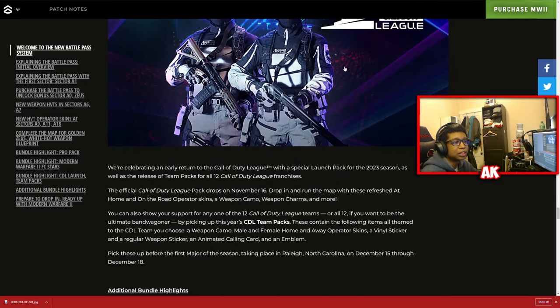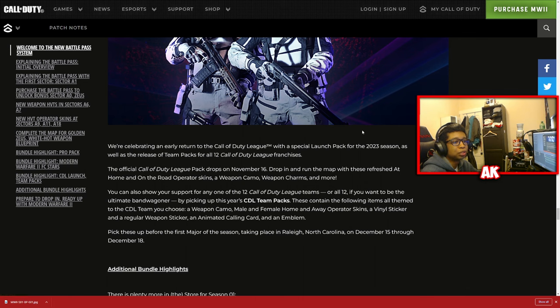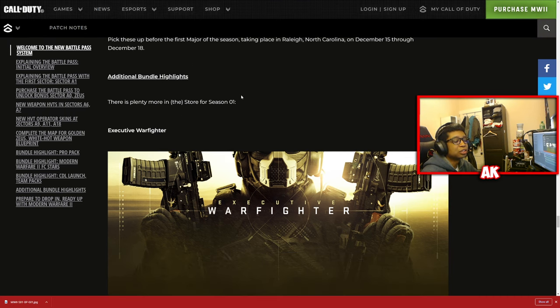We also have CDL bundle team packs dropping, which will be customized based on each team's preference and purchasable as part of the 2023 launch season. My guess is they'll drop before Major One, which starts December 15th, so likely later this month or early next month.